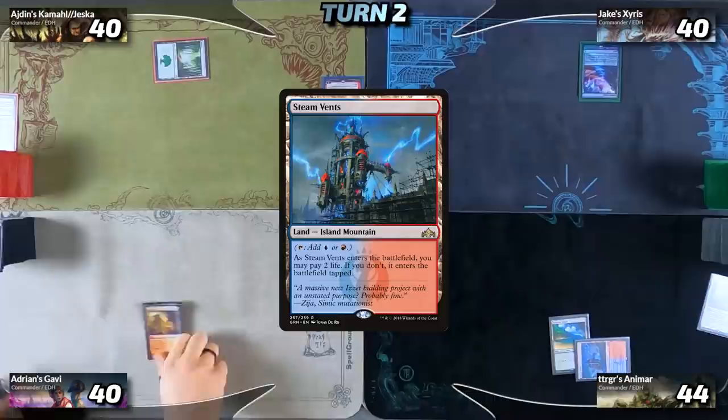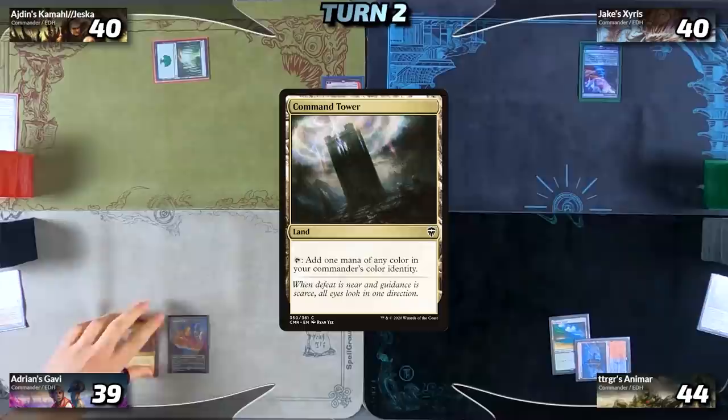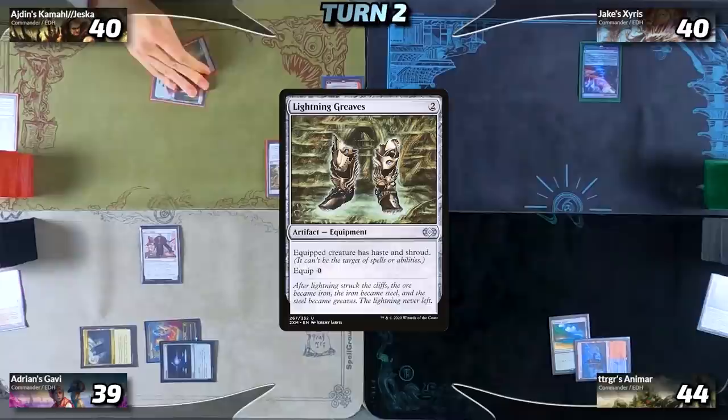Calvin will untap and play a Steam Vents tapped, then before he can pass I'm going to fetch with my Arid Mesa, searching for a Plains, and untap. I'll draw my card for turn, deploy Command Tower, tapping it for colorless, play a Soul Ring, then tap for two leaving one colorless floating to play Valiant Rescuer, and pass to Idan. Idan deploys a basic Forest and taps two for the Lightning Greaves, and before he can pass to Jake, Jake fetches — searching for a Ketria Triome.